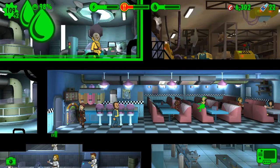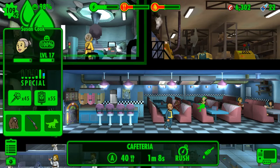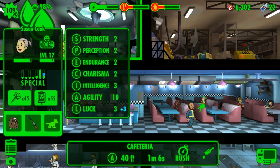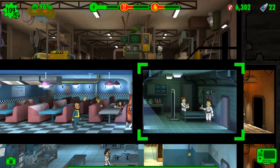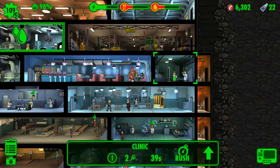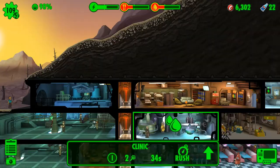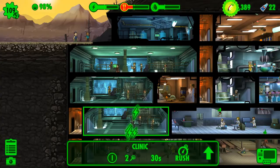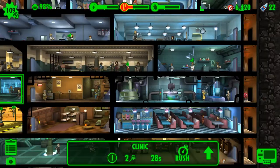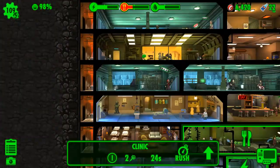Each place has their own special ability used for different skill levels of player characters. Use those with better abilities in certain places, and you can get your resources quicker so you don't lose.